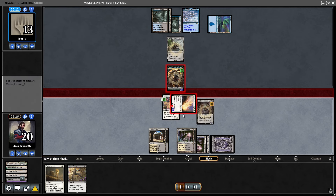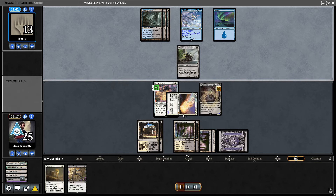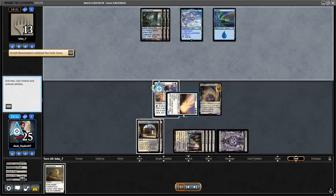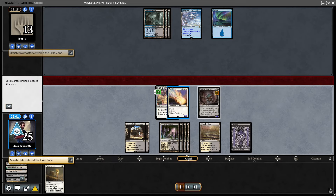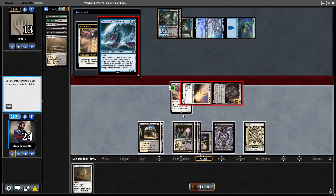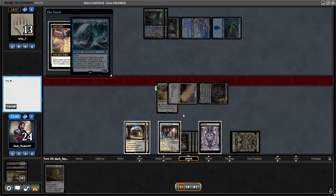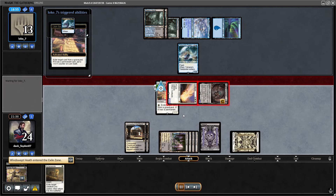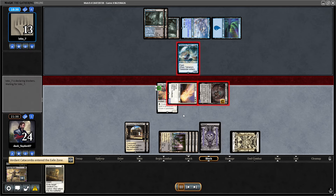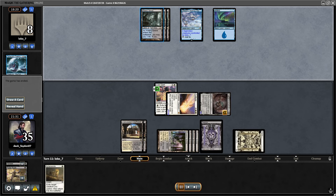Opponent goes for Bowmaster to block. Lion Sash can grow to a pretty large threat and I also have a Troll and a lot of damage on the field. I can pump Solitude almost infinitely. They decide to counter my Lion Sash ability, but in response I use almost all my mana for Lion Sash. I grow my Solitude to 11/10. Opponent has to block and they're on 8 life with two huge threats on my side. Opponent definitely can't kill this Solitude, and that is the game.